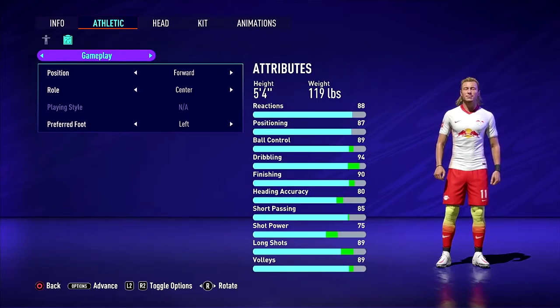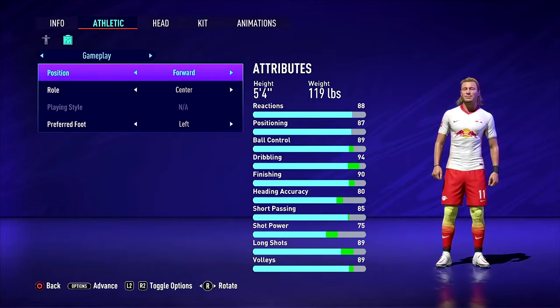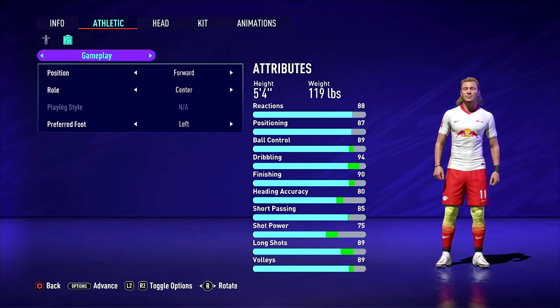So the best Stryker build — before we do anything, put yourself centre and put yourself as a centre-forward. It's just the way to go. You don't want to be playing as a Stryker because for some reason your rating goes up. The stats don't change; it's a visual thing, but it's the reason I'm already level 87.